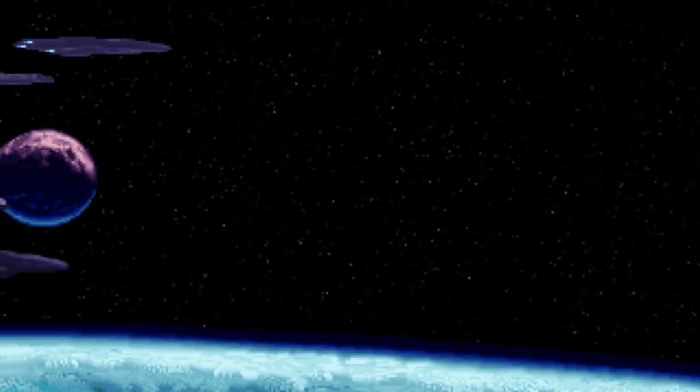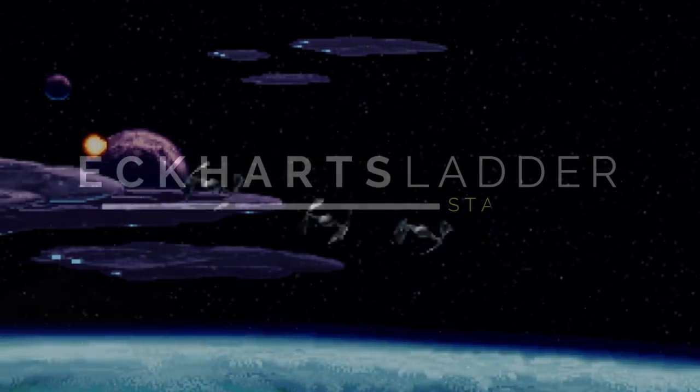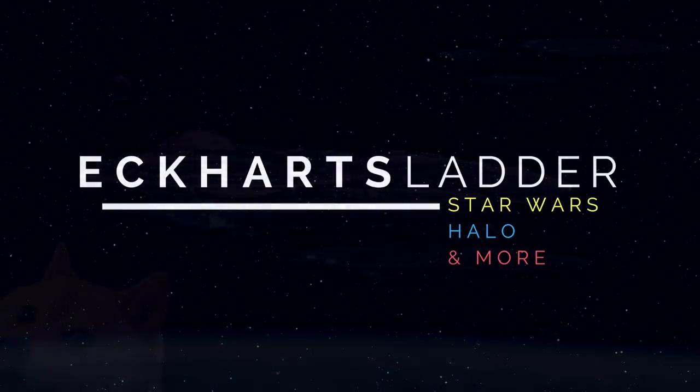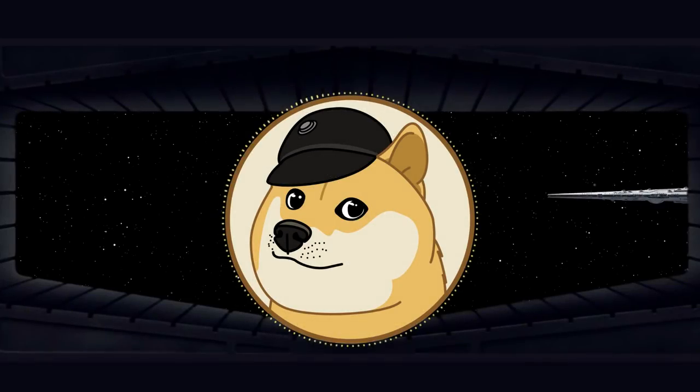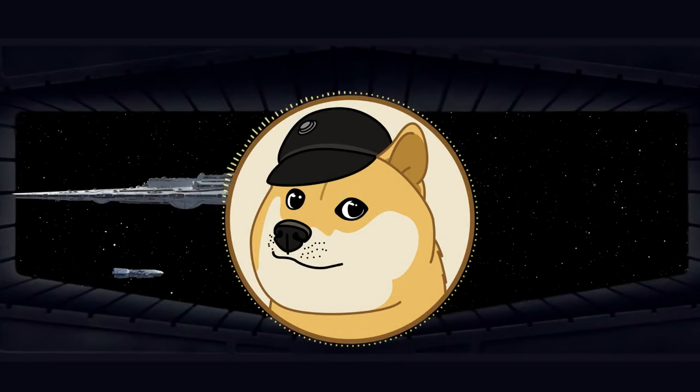We discuss the most powerful warship used by the Rebellion on today's episode of Star Wars Legends Lore. This is Eckhart's Ladder — hello and welcome to another Star Wars Legends Lore video.